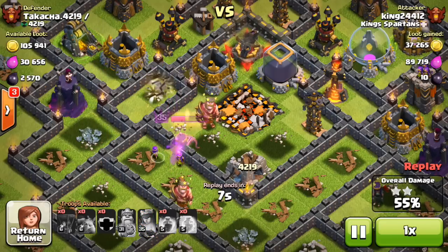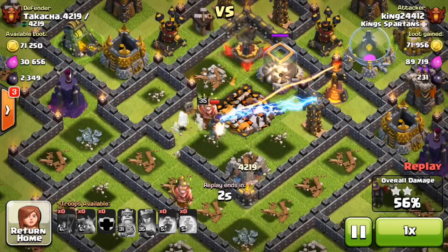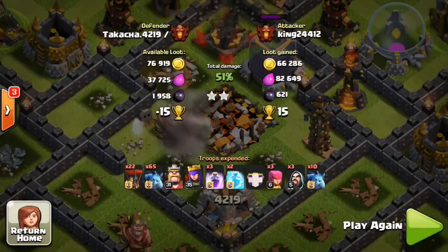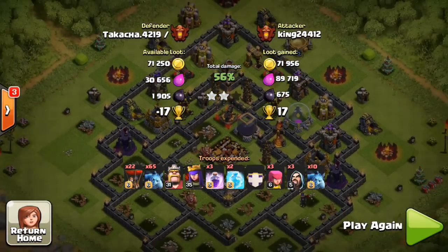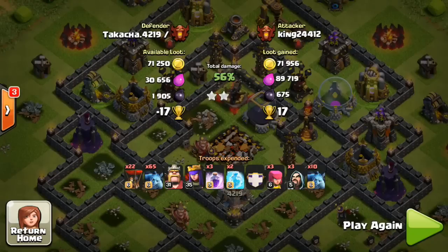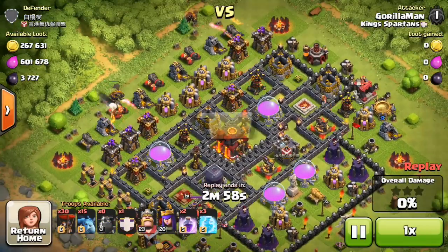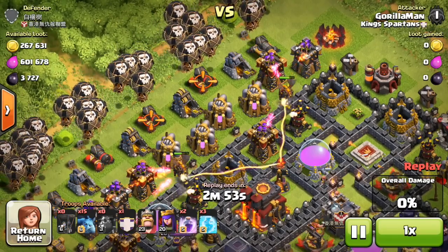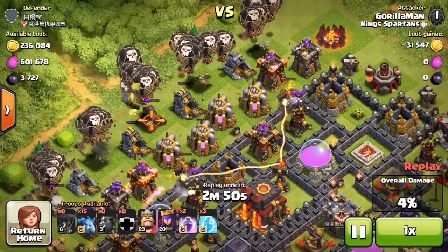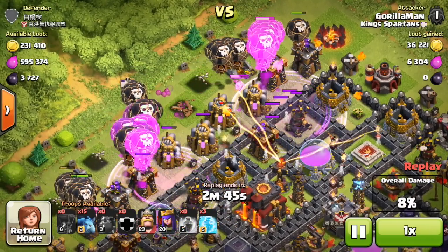The Queen is still out of range of most of the defenses, which is great. Unfortunately she's getting a little too close to death, so we go invisible to get rid of that Inferno Tower. We grab as much dark elixir as we can before she dies — 17 trophies, pretty solid. On screen we're pulling up an awesome raid by Gorilla Man, who runs the Clash of Clans wiki. This is his first raid ever that gets him to Champions — I recorded it and want to give him a shoutout.